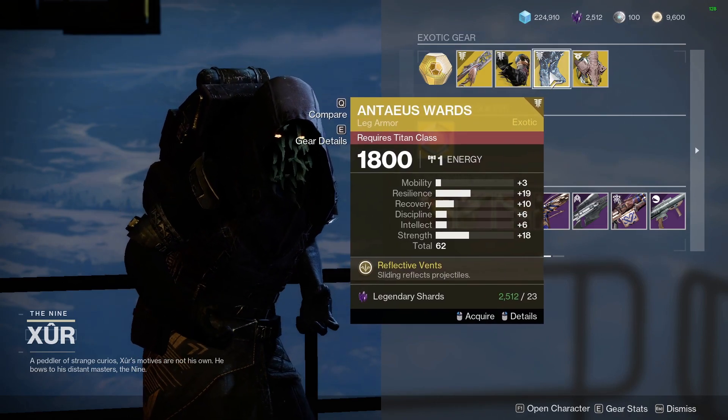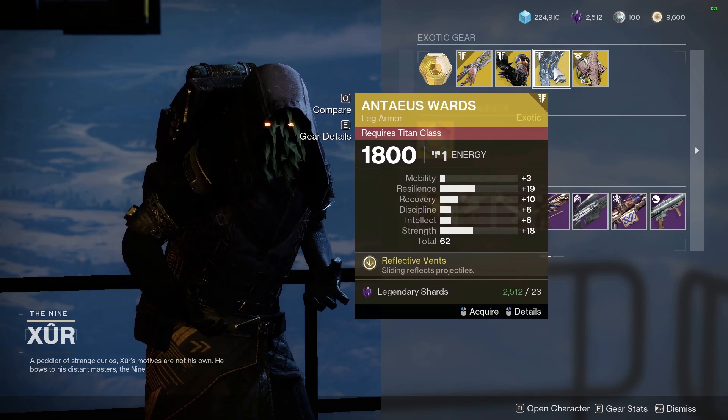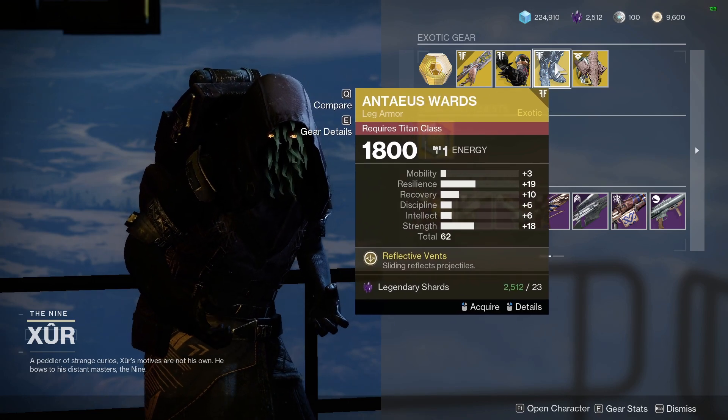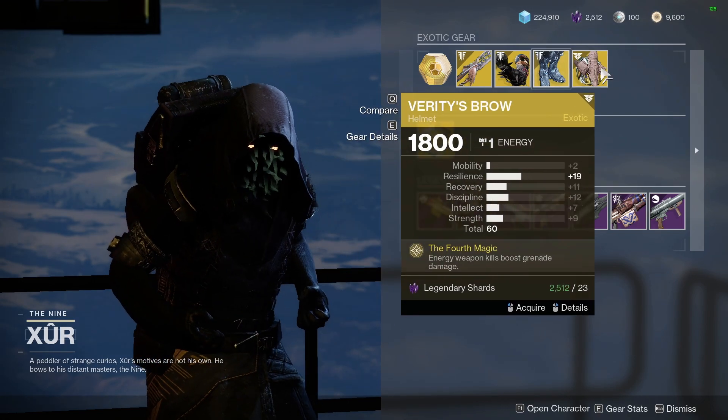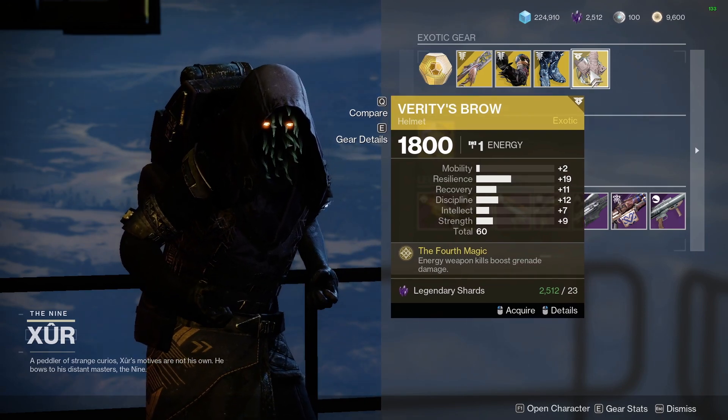It's a 63. These are great for Titan. Even though it's a 62, it's Strength and Resilience, which you want on Titan, so this is pretty good. I would like a little bit more Mobility on these though. And then that is a very bad Felwinter's Brow — don't pick this up.